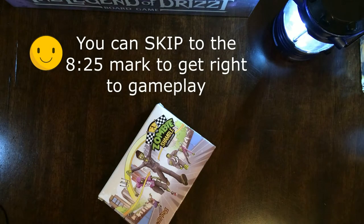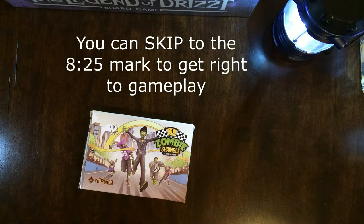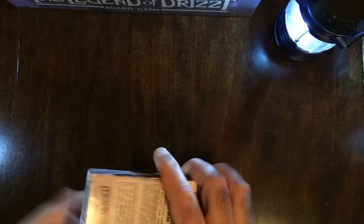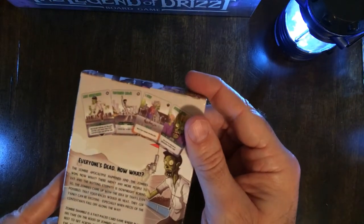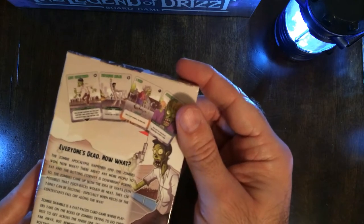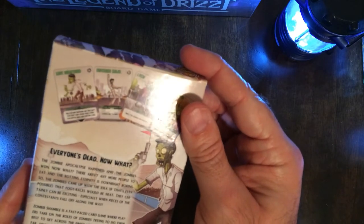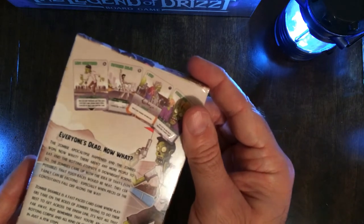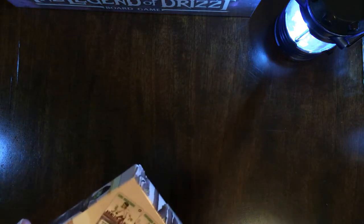Hey, welcome back. We'll take a look at the Zombie Shamble card game. Made by a company called Wild Thing, two to four players or six — so you can't have five. Fifteen minute playing time.